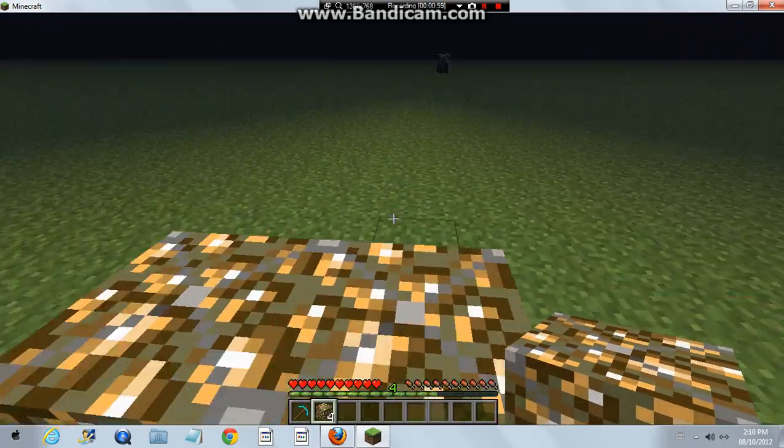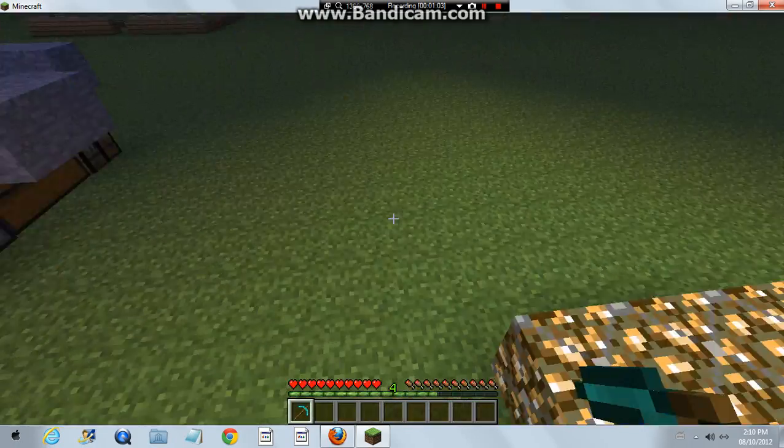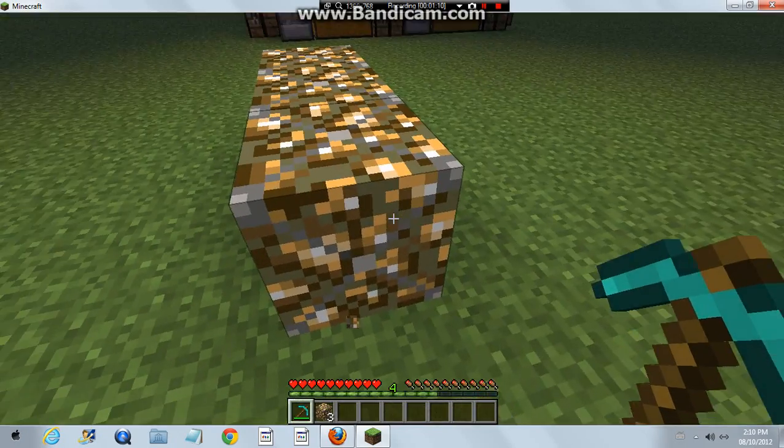As you can see, this is the armored glowstone. It's pretty cool, huh? Now look what happens when you destroy it — it comes back to you.